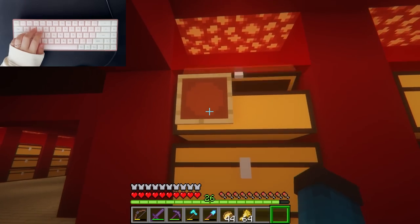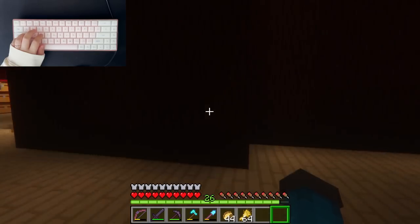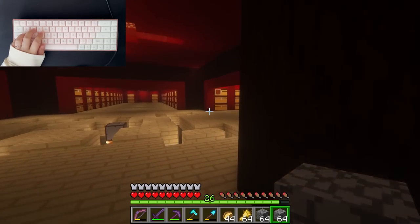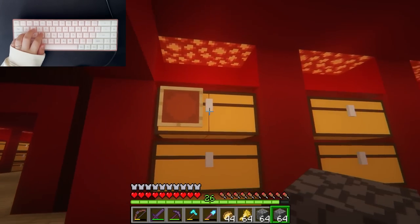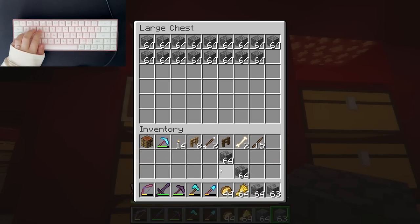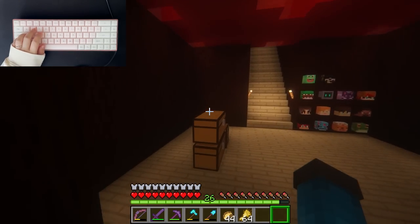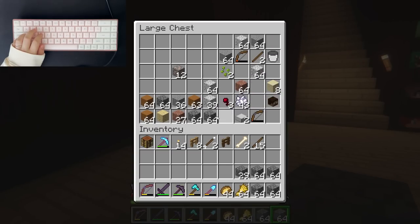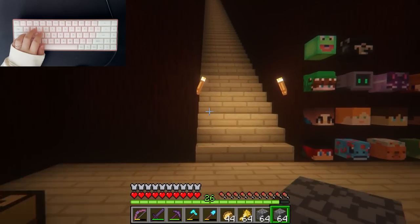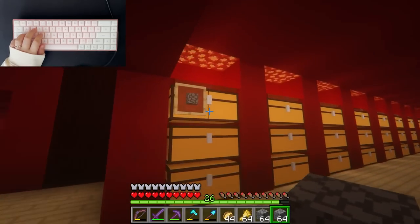I think the best chest can be maybe wood, or should it be cobblestone? I think I'll make the best three chests be cobblestone because I have so much. I can just put all the cobblestone in at once, but the clicking might sound nice. I'll quickly put this in the chest and get more from upstairs.